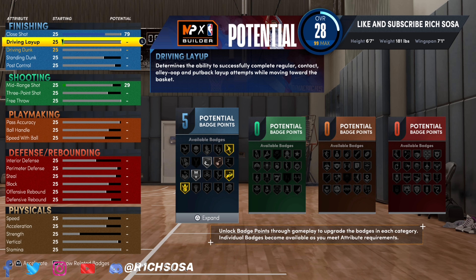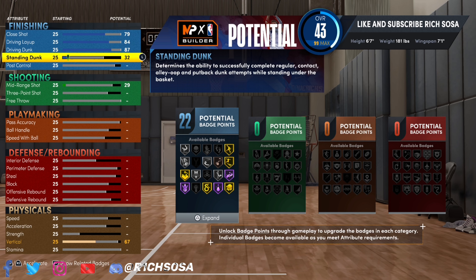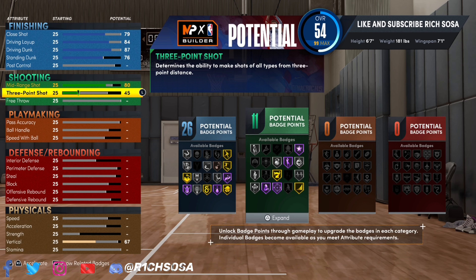The close shot we're gonna put up to a 79. When it comes down to the driving layup, this is an offense initiator so we're gonna be able to get contact dunks — driving layup 84, driving dunk 87. For the standing dunk, put it up to 76 to get 26 badges. That will set the contact dunks once we adjust the vertical. For the mid-range shot, put that up to 80 — you can go a little higher but you risk changing the build name.